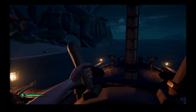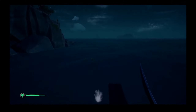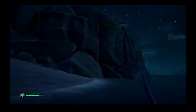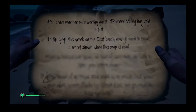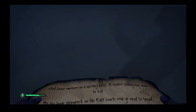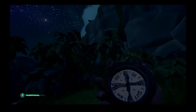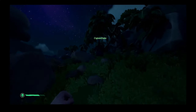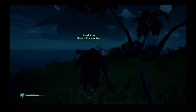I think I see treasure right in front of us. Oh wait, that's a plant. The skeletons on the island are sometimes just — it updated because we've got to the island. Okay, east beach, the largest shipwreck on the east beach. You need to tread a secret shown when this map is red. North is — well, east is up. I'm taking out the lantern because I can't see a thing. Skeletons — that's where they were trying to shoot from.